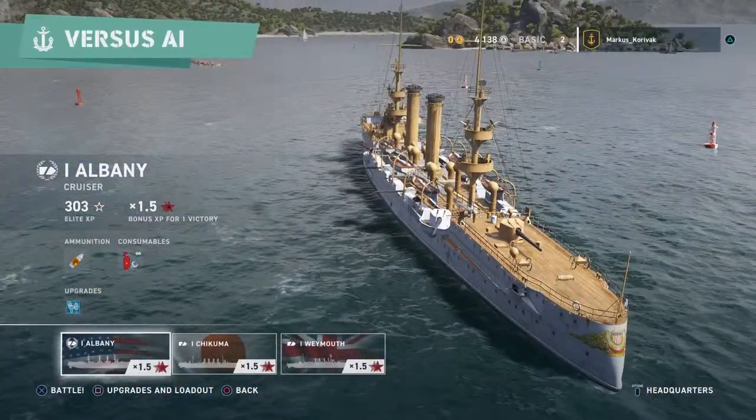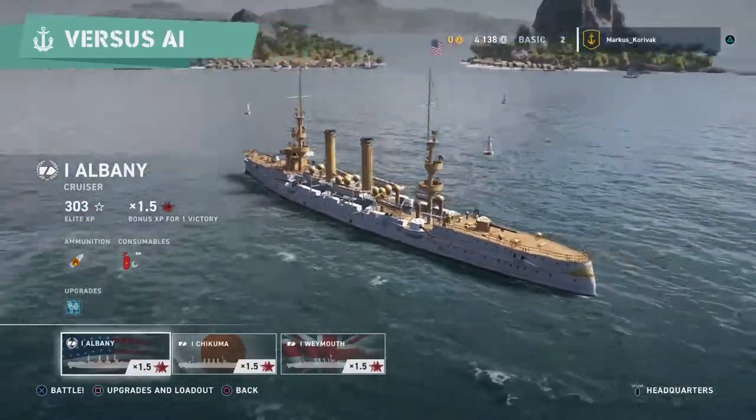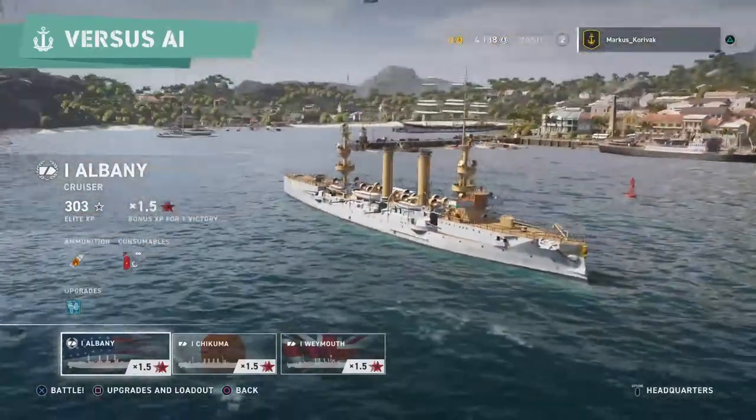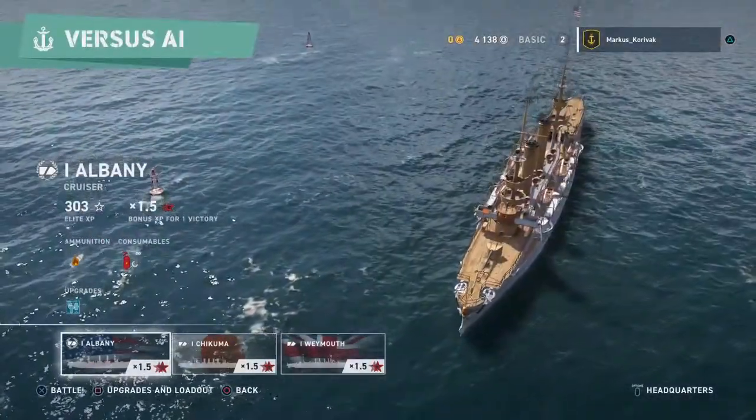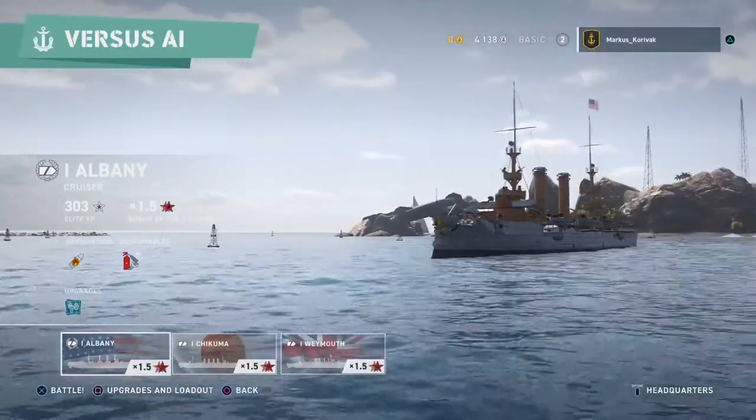The Albany, as a cruiser, is obviously named for a city — the capital of New York State, not far from where I live. She was actually built in England for the Brazilian Navy, but bought by the Americans who outbid the Spanish Navy for her and her sister ship. Got all that?